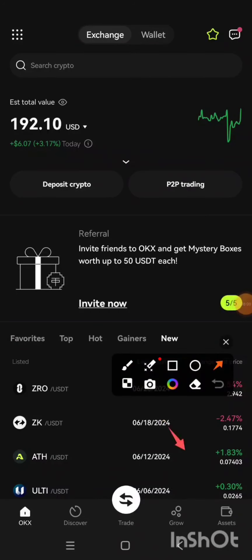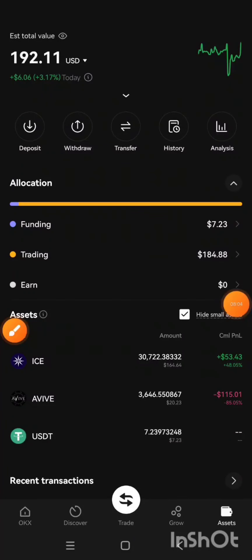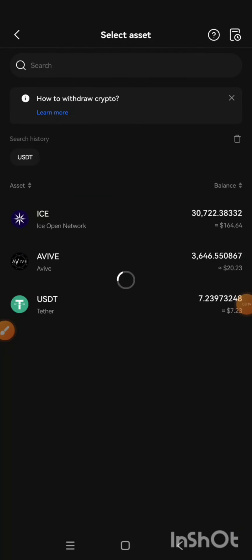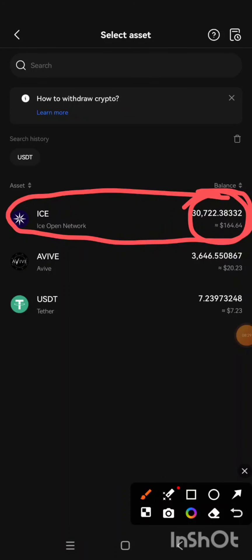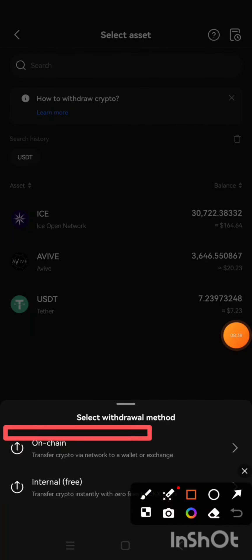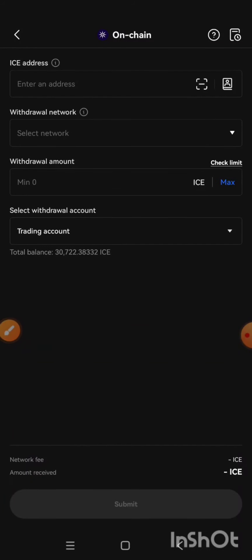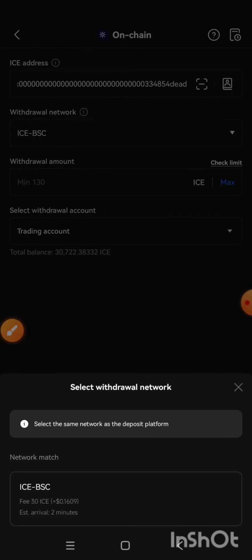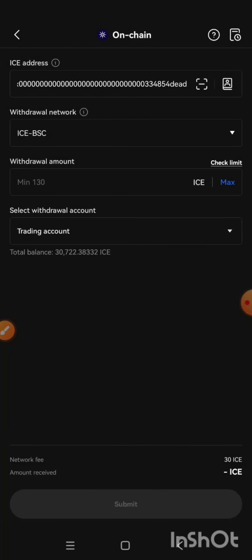Now I'm going to click on the Asset button in OKX, then click on Withdraw, and then Withdraw Crypto. At the search bar, I can see I already have ICE — this is my ICE token. I have about 30,000 ICE. I'm going to click on it because that is what I want to withdraw. Then I'll click on On-Chain, paste the wallet address in the first field, and select the network by clicking on the arrow. Remember they said BNB — that is BSC. If you see BNB it is also the same as BSC; they are all on the same blockchain.